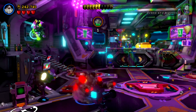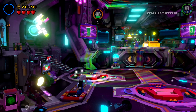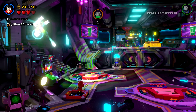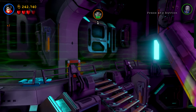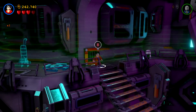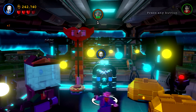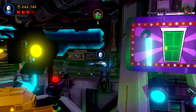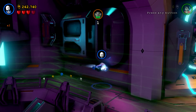We're going to go after the red brick for 8x studs. What we need to do is we need Plastic Man to get through there. We've got Saint Walker, and we're going to go flying all the way around to the other side.